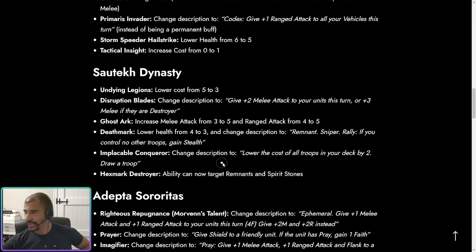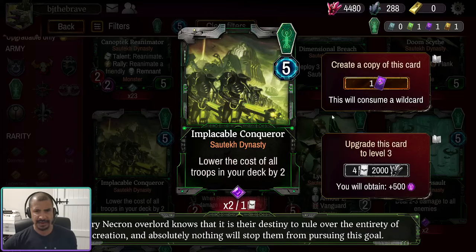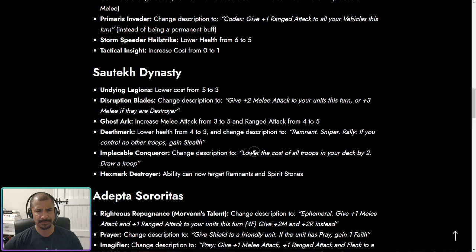Implacable Conqueror now lowers the cost of all troops in your deck by two and draws a troop. This is a card you'd look at every now and then thinking it's good, and it never was because it was just too slow. But the threat of this is phenomenal — your opponent will panic when they see it. The fact that it draws a troop specifically, not just any card, means you'll definitely get at least one discounted troop in hand immediately. Really, really nice. I'm thinking I might experiment quite a bit with Necrons this season.